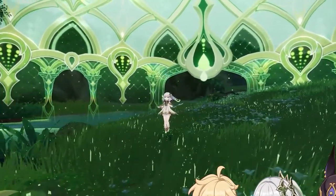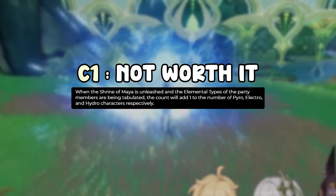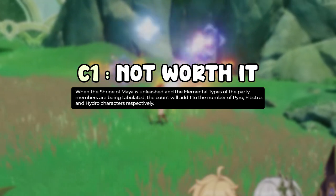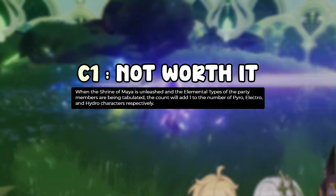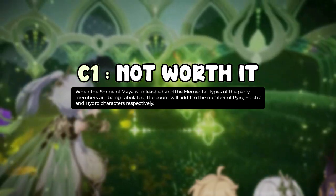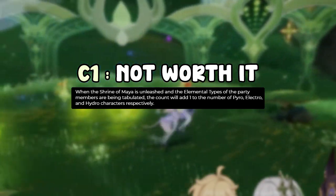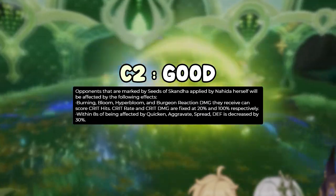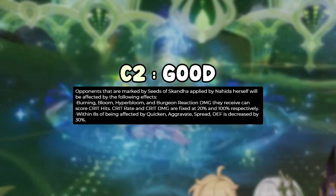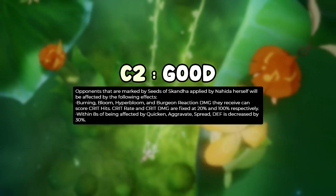For constellations: C1 gives one extra buff stack for one element on your team, so even with one Pyro you get the two-Pyro buff. It makes it easier to get full burst buffs. I wouldn't say it's really worth specifically going for — it's not bad, but probably not a goal on its own.